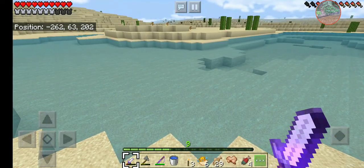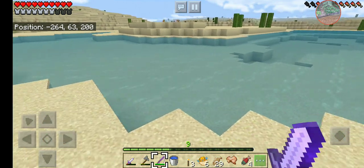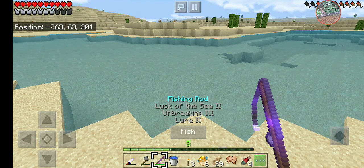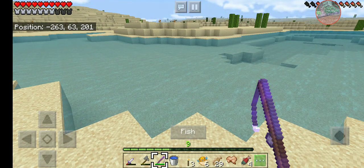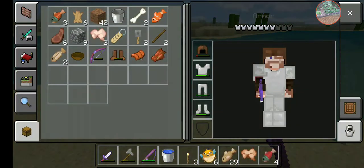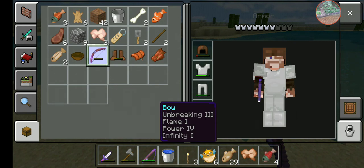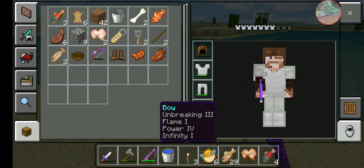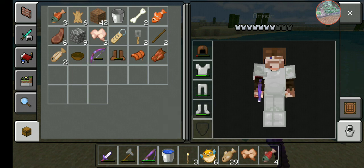The fastest way to get your perfect enchanted bow is by fishing with a perfect fishing rod. I don't quite have a perfect one yet — I need Luck of the Sea 3, Lure 3, and Mending 1 for it to be perfect. This is as close as I've gotten in the last 20 minutes of fishing. And what I did catch was this crazy bow.